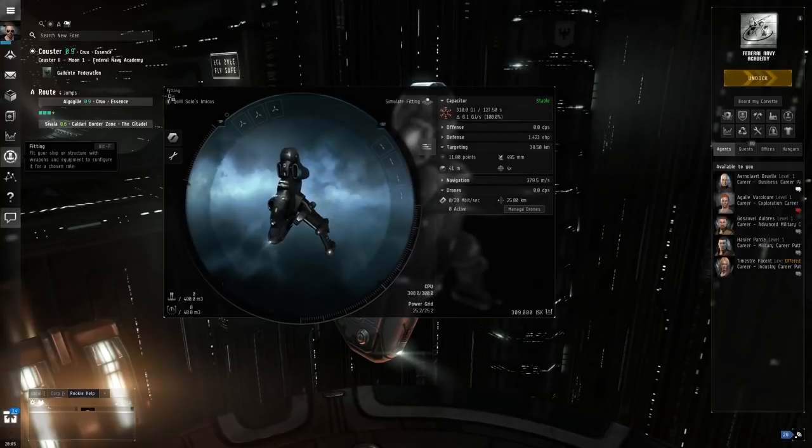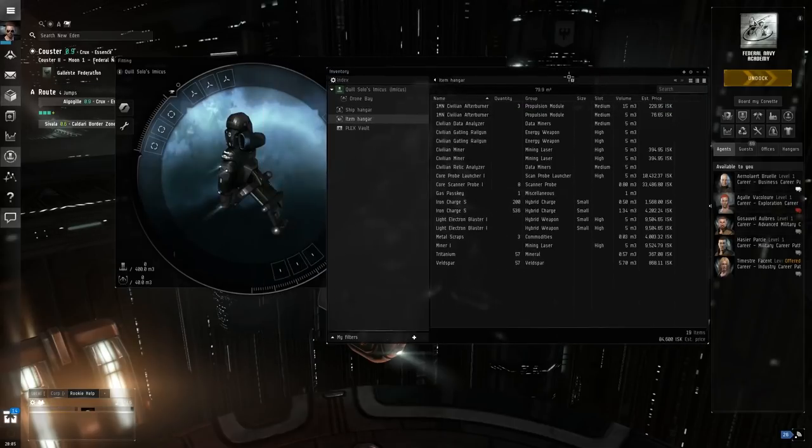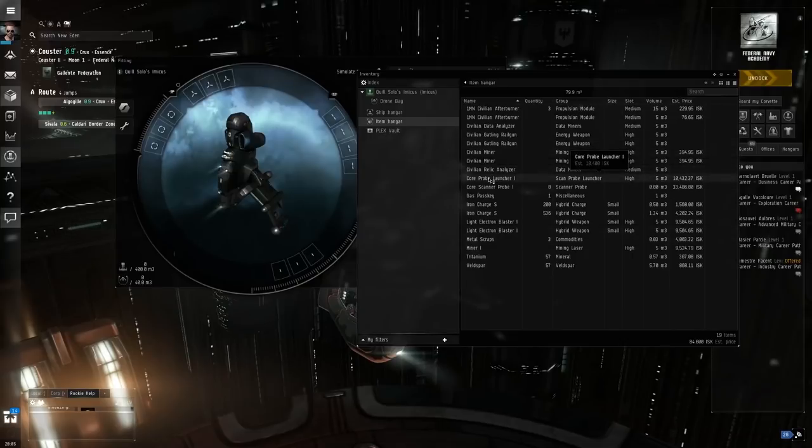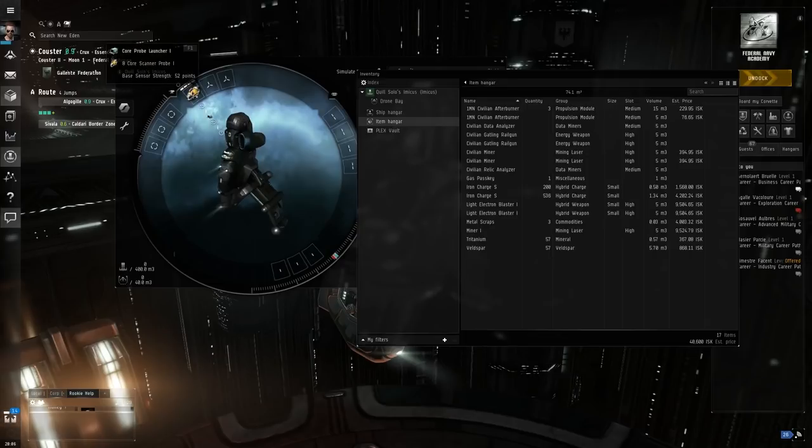If we open up our ship fit for the Imicus, it's totally naked with nothing equipped. We're going to equip a few things. If you've finished the exploration career, you will have a core probe launcher in your inventory. This is a high slot item but it doesn't actually use a turret — the Imicus has three high slots but only one turret hardpoint. I'll drop the probe launcher in there. In addition, we're going to need scanner probes. Each scan uses eight probes, so we'll drop eight onto the ship. Probes do automatically get recovered when you leave a system, so eight is all you ever really need. There's a slight convenience to bringing 16 so your ship will auto-reload, but you don't actually need more than eight.